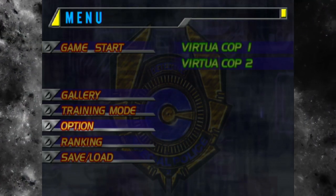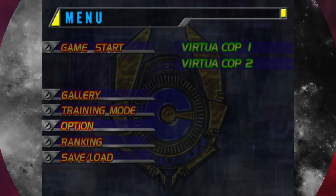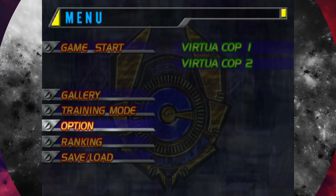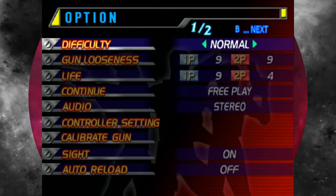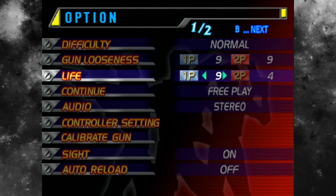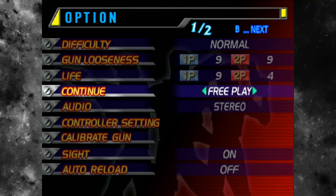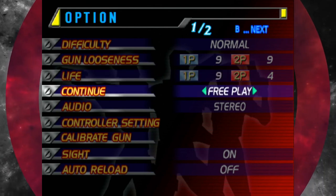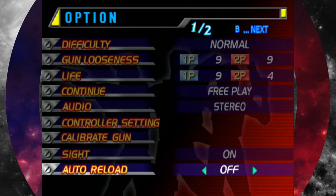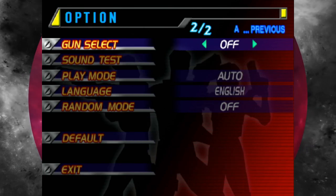I'm playing it on a PS2, using an actual disc, it's unmodified, and I'm using the same standard settings that I used last time when I played Virtua Cop 1. The difficulty is set to normal, but I've increased the lives to the max — to 9 — and I've put continues on free play, just to make sure I can reach the end of the game. But everything else is as default, I've already calibrated the gun, and that's what those settings look like there.